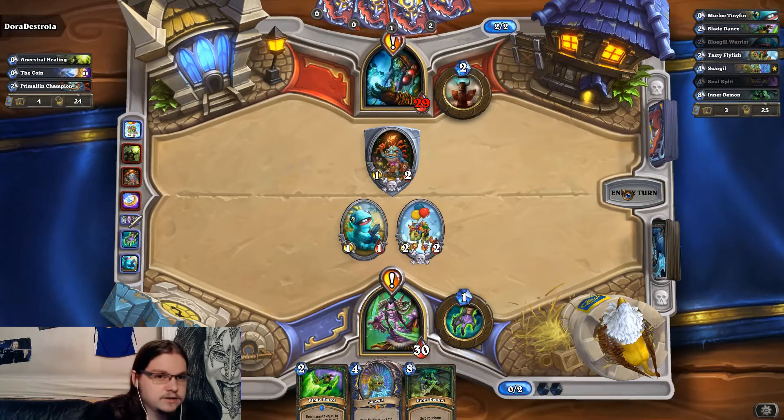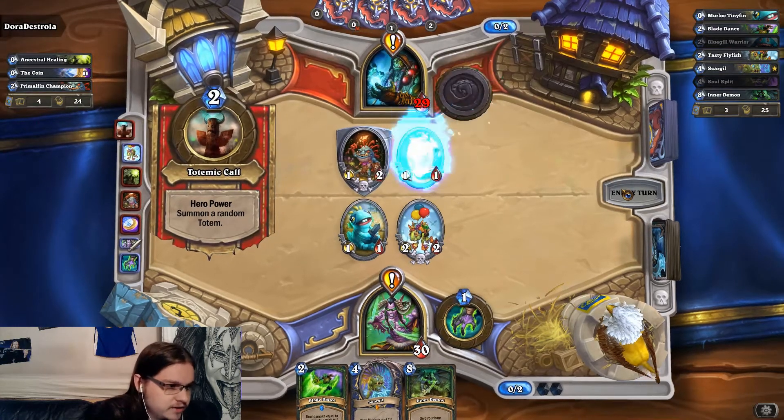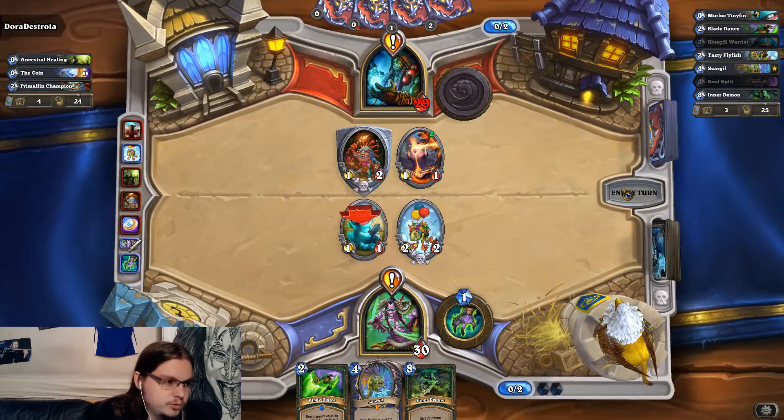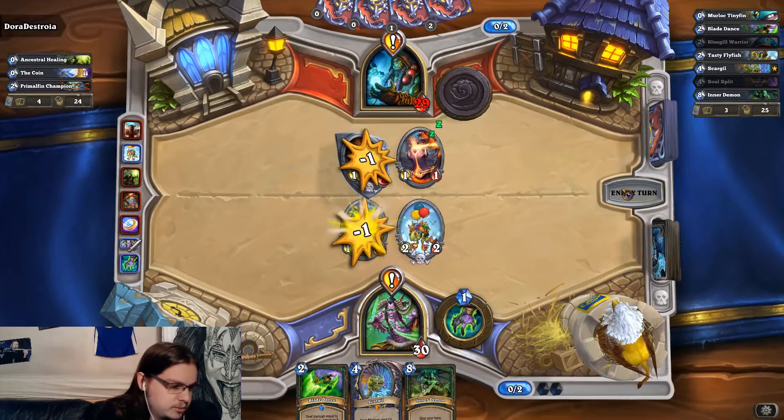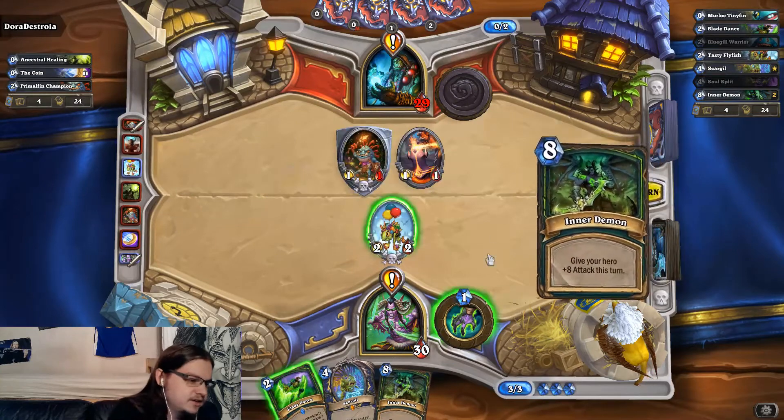Some of the stronger Murlocs — specifically War Leaders — give passive buffs that you maybe don't want to trade away. You might want to keep a tight Warleader back if you know your opponent can kill it. Now is the turn to hero power a second inner demon — that's rough.